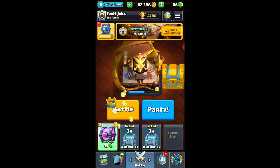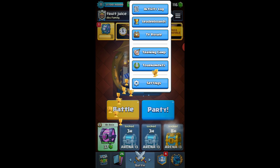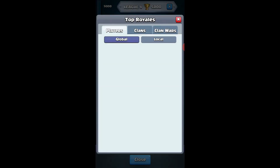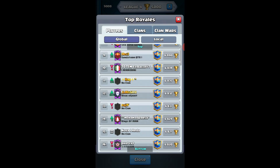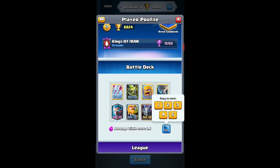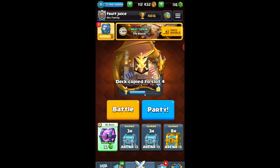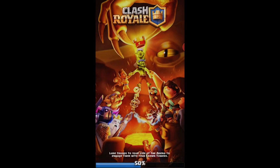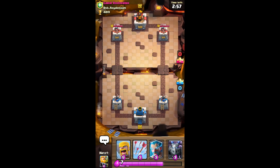Now let's look at our deck for the third game. Let's scroll randomly — okay, this is Ice Wizard control. Let's get this reward first, then let's play our last game, the third game. Hopefully we can win this. Opponent is also level 10.